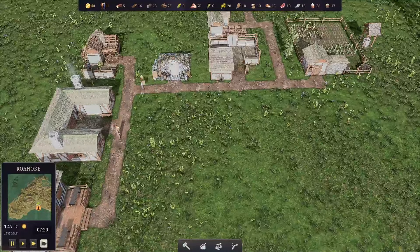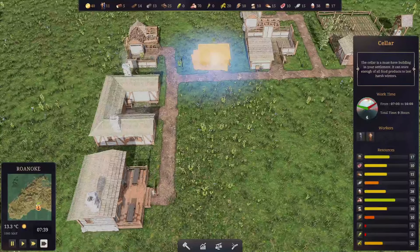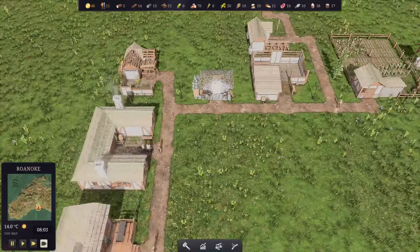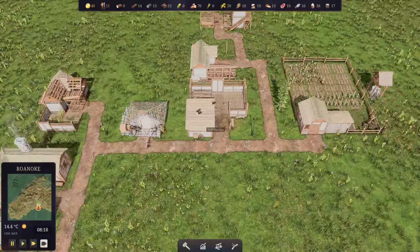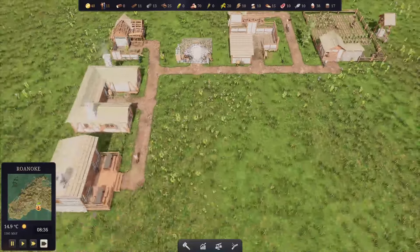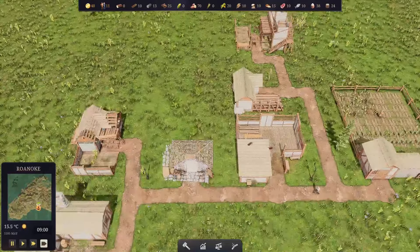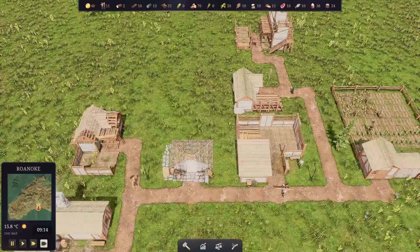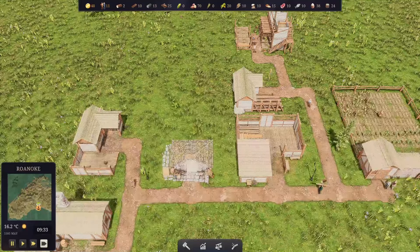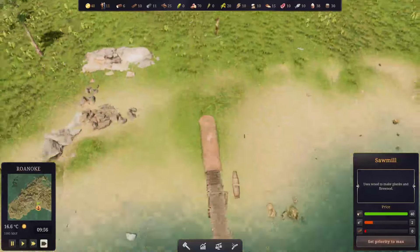People are starting to go to work, which is very good. The woodcutters and the builders and everyone is starting to go to work - perfect, that's what we want to see. The quarry is completed and we should soon have our sawmill done too.